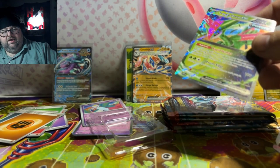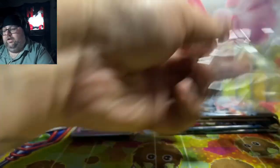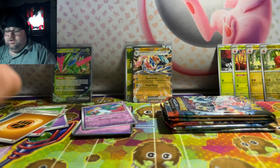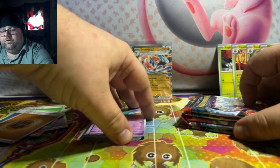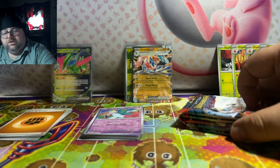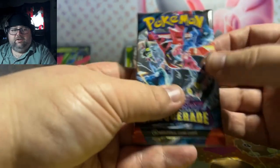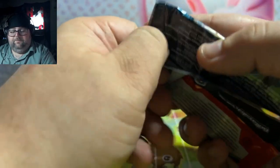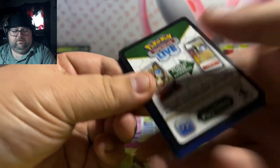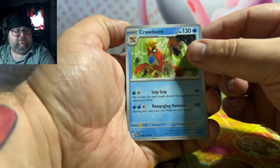But Pokemon sometimes releases loaded tins. An example is those collector chest tins that have those loaded Silver Tempest packs. The ones with Hiswian Samurott, Hiswian Typhlosion — those tins were also very loaded for me personally, I ended up getting a lot of luck there. Let's start off with Twilight Masquerade this time around.